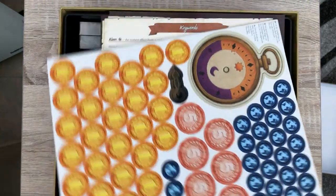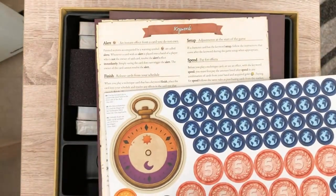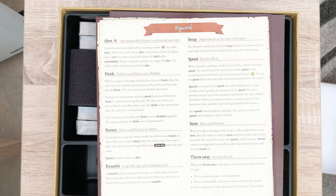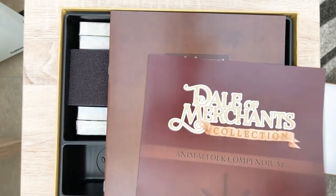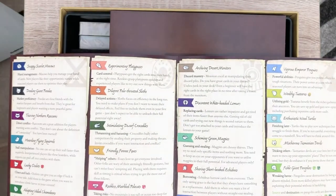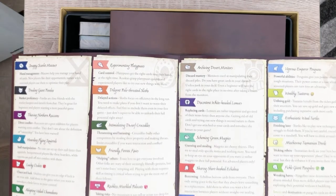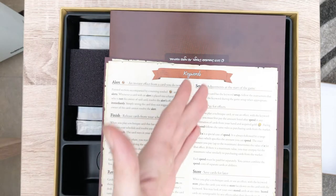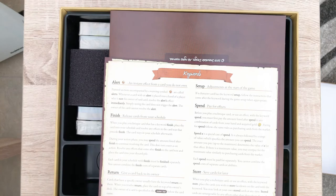So what have we got here? We've got the clock, lots of tokens to punch out. There's a nice little hand for the clock, so that will go in there. We have the Dale of Merchants collection animal folk companion — a list of all of the animal folk from Dale of Merchants 1, 2, and the collection. And a reference to all of the keywords that come on the cards: alert cards, finish, return, reusable — what they all mean. Nice quick reference guide.